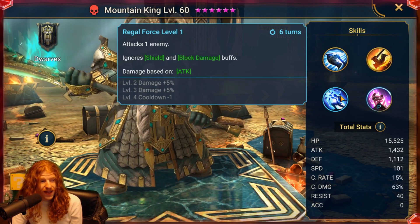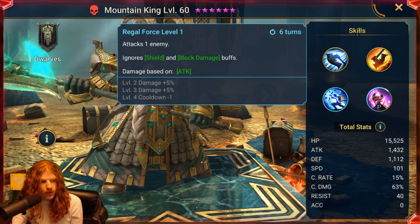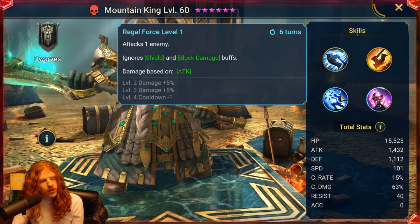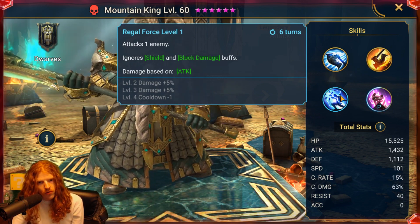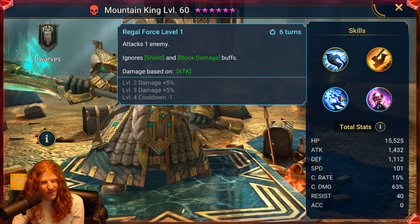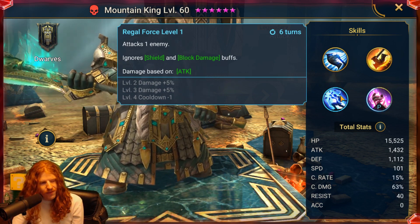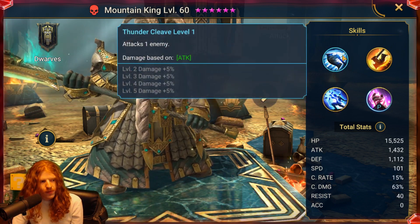His third move attacks one enemy again, based upon attack, and ignores shield and block damage buffs. That is actually useful — you can make sure you can kill somebody. But again, the cooldown is 6 turns going down to 5, meaning you use one ability, use the other one, and then for 3 or 4 turns you're literally just punching people because that's all his move does.